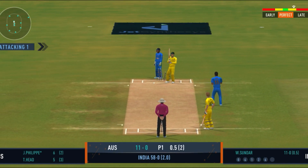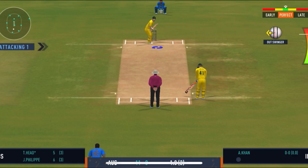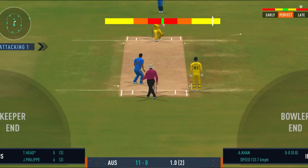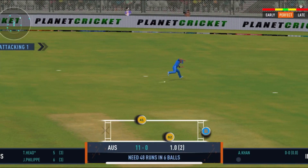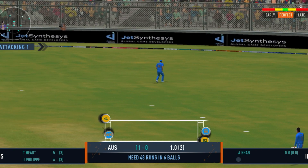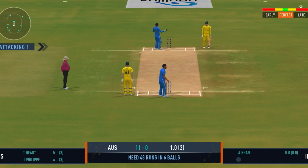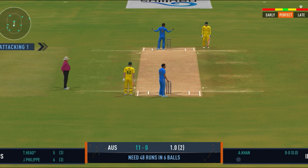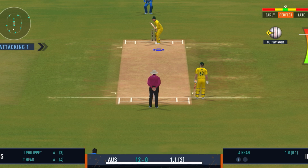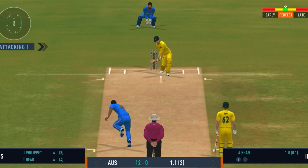Direct hit as the batsman — one should never take off — but the power play comes to an end. Not acceptable, this is just not right. Basic misfield like this can really cost them a lot. The captain would definitely feel let down by that effort. Fielders are expected to support the bowler.